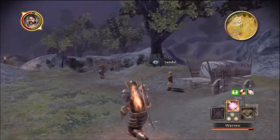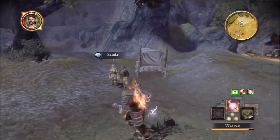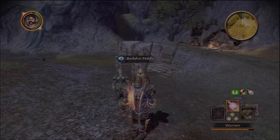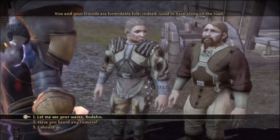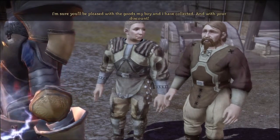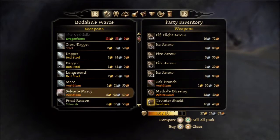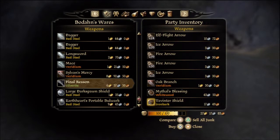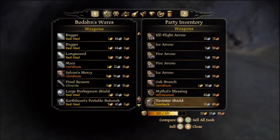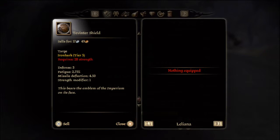I want to see what we do with Bodahn - I don't think there's anything I need from him, but let's check. He's got another staff. We have two winter shields now, we definitely don't need that. Oh, we're fully encumbered - good thing I came here.